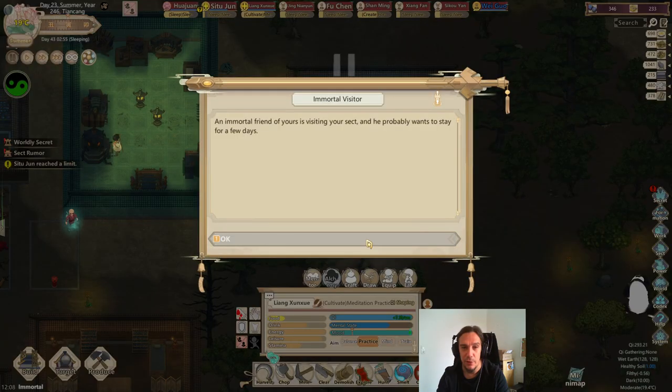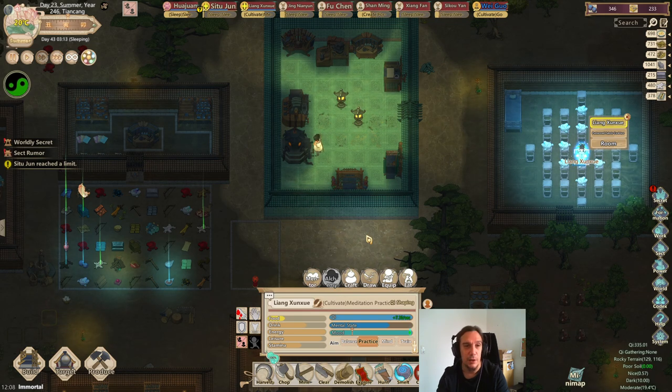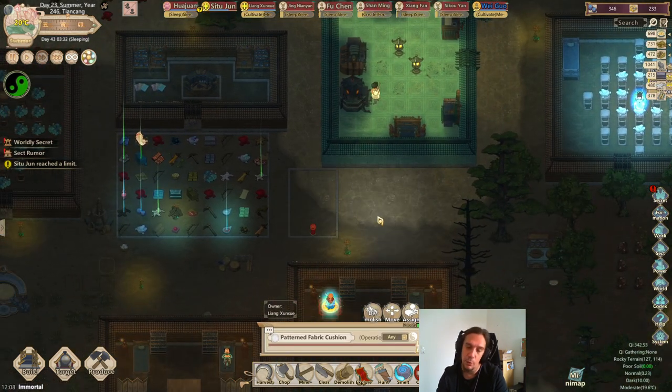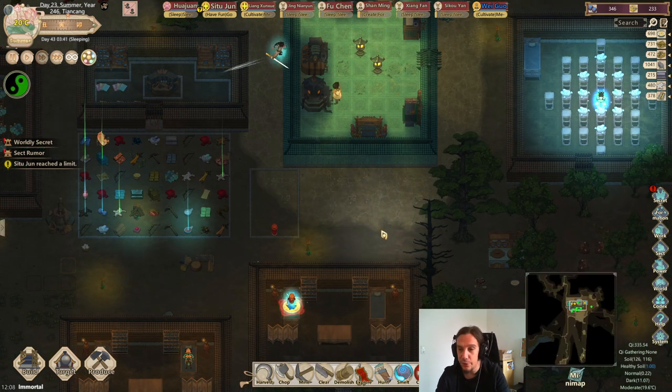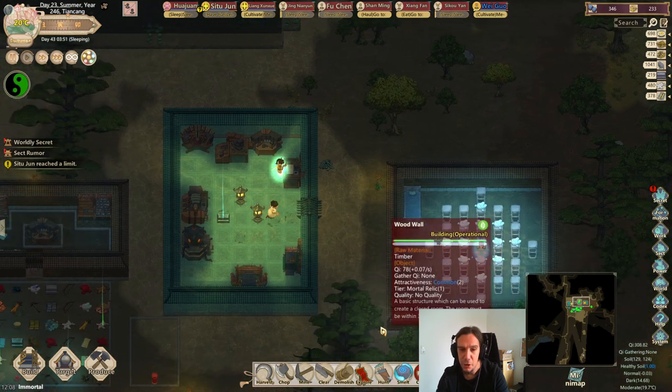Hi there friends and welcome to episode 7 of the Artifact Sect. I'm Icon and today we will bring our cultivators a little bit further — we always do. But I also plan on building a little bit of a cultivation hotel here.